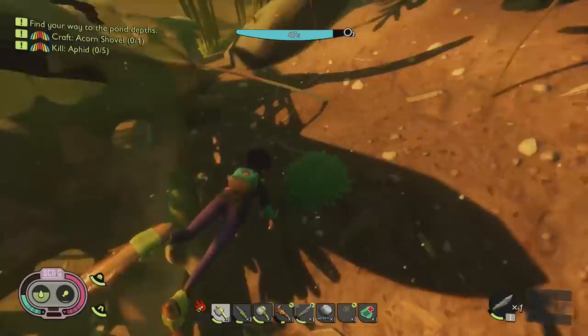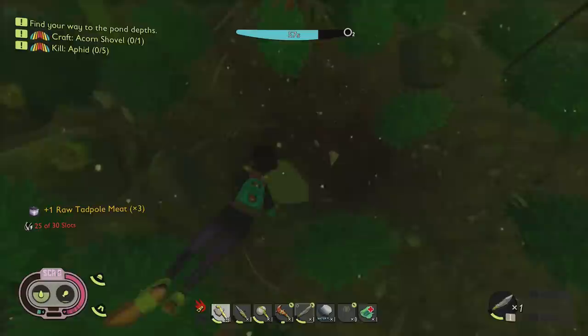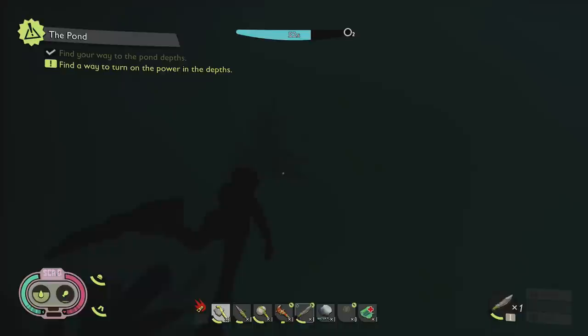Go right underneath the pot and you should find a little hole. I did have a little mooch around to grab some tadpole meat, but inside you'll find a little entranceway which takes you to the lower portion. This is probably one of the easiest ways to get some of the stuff, alongside going close to where the dinosaur statue is.